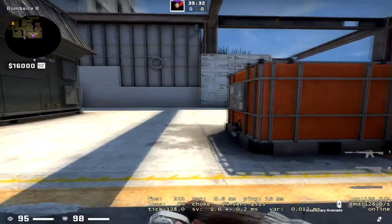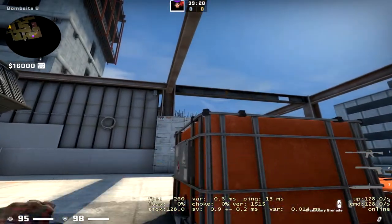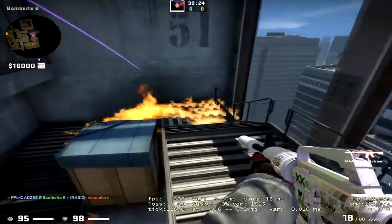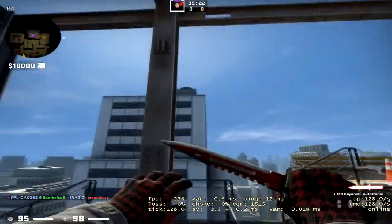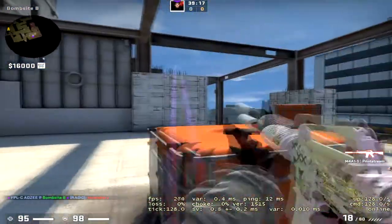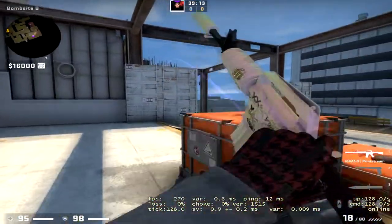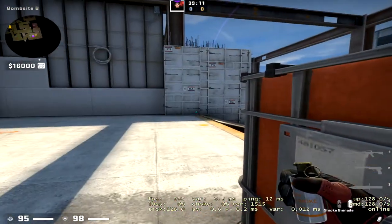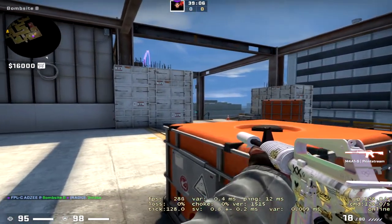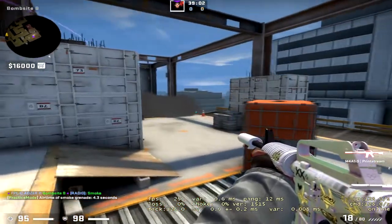If you're stuck on default and want to molly off stairs, be in line with the shadow here, aim at the top of this bit, and left-click throw — that mollies off the top of the stairs, forcing T's to either peek into you or fall back. While they're dealing with the molly, jump up on the side here, crouch behind default, aim under this bit, and jump throw your smoke. That re-smokes off the top of the stairs so they can't peek you from any stairs angles.